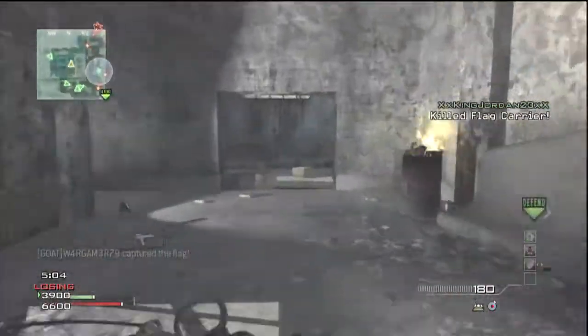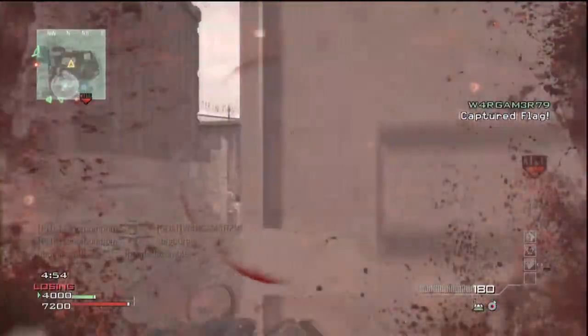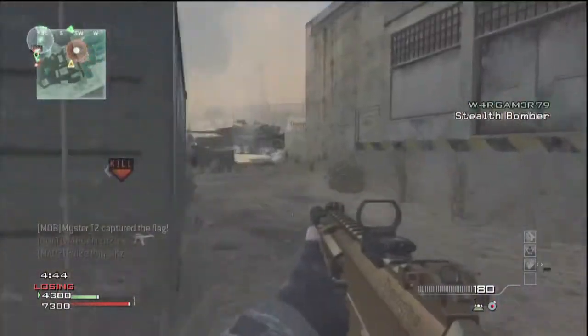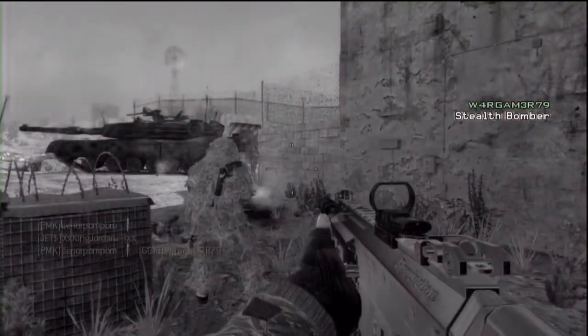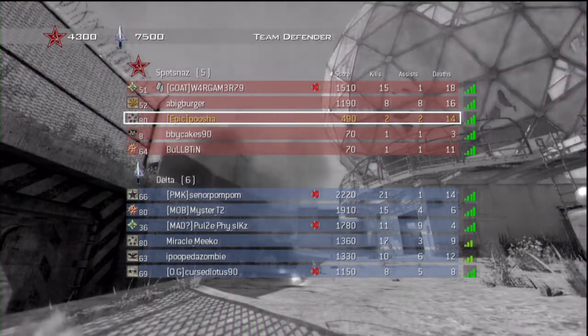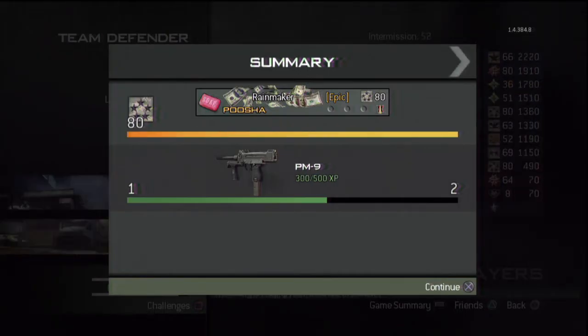I only got those two kills. I also did not get any headshots or paybacks. As you all know, if you get a headshot, a payback, or a point-blank kill, your weapon XP doubles also for that kill. But here — 300 XP. I got two kills: one when we didn't have the flag and one when we did. 100 for when we didn't and 200 for when we did. If you still don't believe me, go try it out yourself.